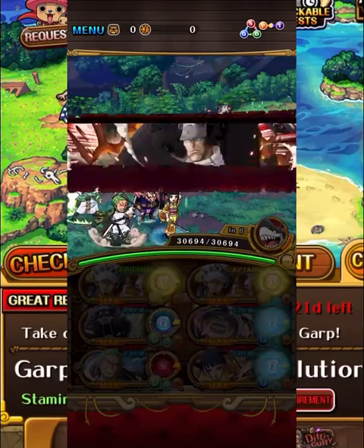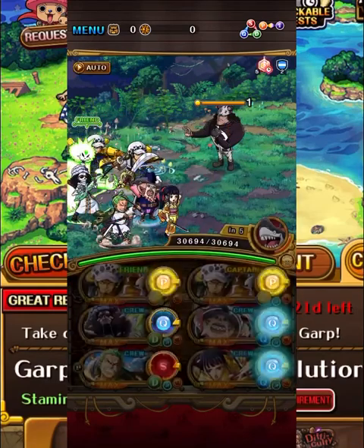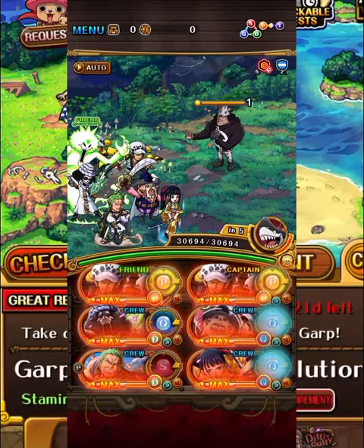On Kuma, we're going to use Bobbins here to remove Kuma's defense up, and with Law's just insanely high captain ability, we can just tap our way through Kuma.